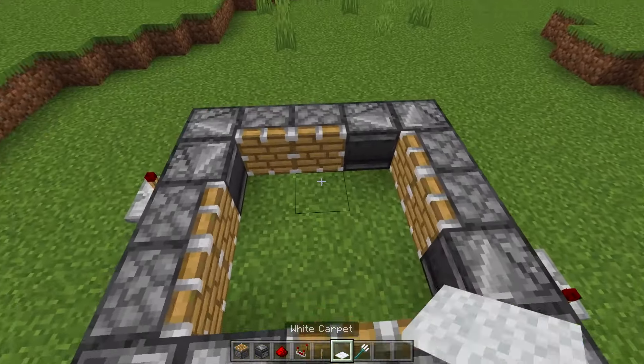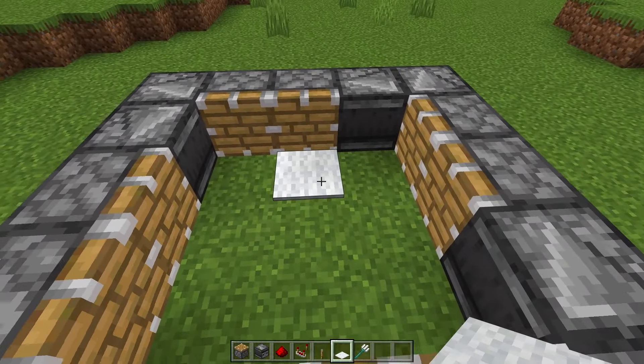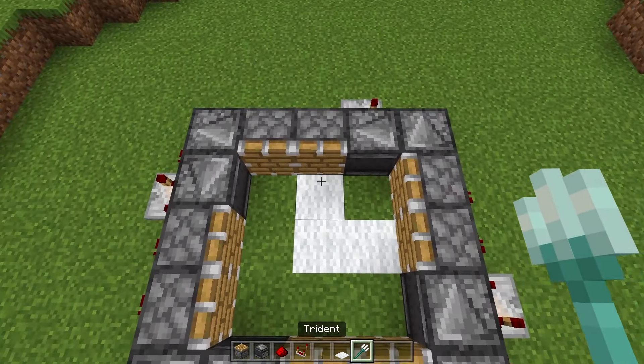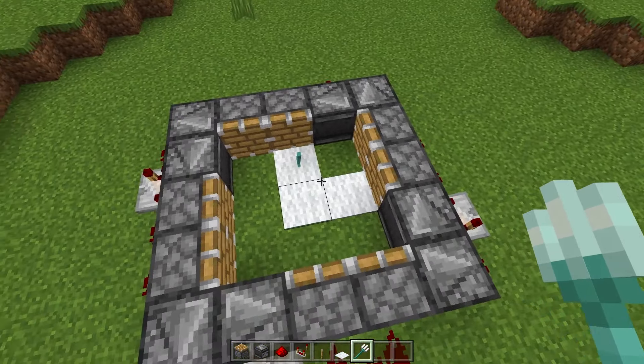Now all you need to do is take your carpet and put it in front of the right side of the pistons. Go ahead and place one there, one in the middle, and then one again on the right side. Then throw your trident on any piece of the carpet. You can use multiple tridents, but it's not necessary — one trident is plenty.